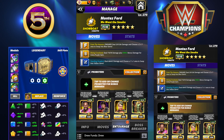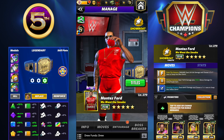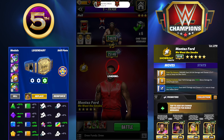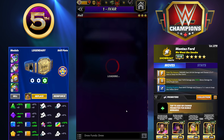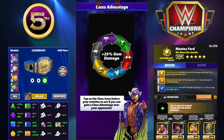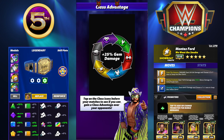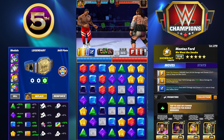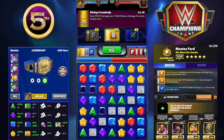Starting off, we're going with From the Heavens — a 10 MP finisher that deals 201,000 damage and chooses a 2x7 area to swap into blue gems. Then Diving Cross Body: deals 70k damage plus 81,000 bonus damage for every purple gem. This is the move we're featuring in every one of these builds — absolutely key. And that's a 6 MP move. Then Standing Dropkick deals 68,000 damage and chooses a 7x1 area to swap into yellow gems.